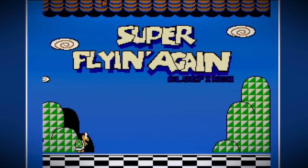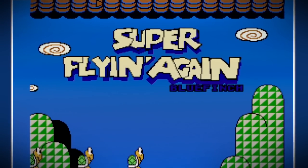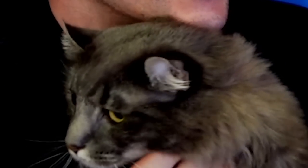Welcome, everyone. We have a new ROM hack today: Super Flying Again. It was made by Blue Finch, and he has already made, I think, a flying ROM hack where you're allowed to fly infinitely or something. I can't remember. I'm not a huge fan of the flying in Mario 3 because it's all slow and janky, but I think he managed to make it in a fun way.